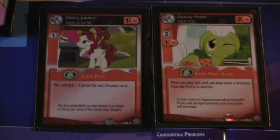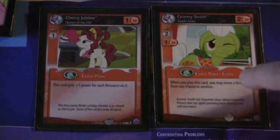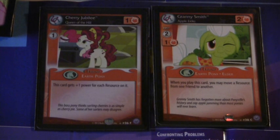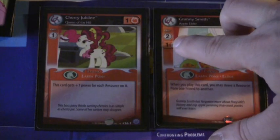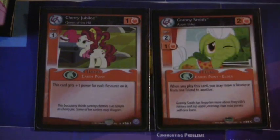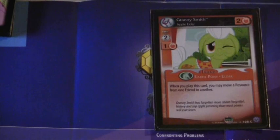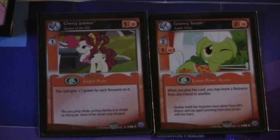Some friends require more effort to summon. Granny Smith has a power, type, and effect like Cherry Jubilee, but it takes two action tokens and also one Honesty power to summon her. What that means is I cannot summon Granny Smith if Cherry Jubilee is not already on the field — Cherry Jubilee would have to be on the field first.